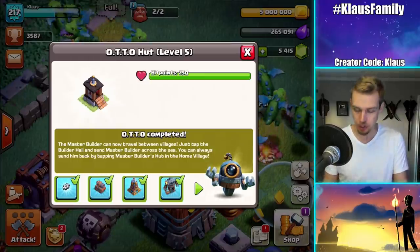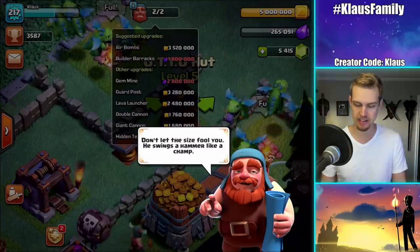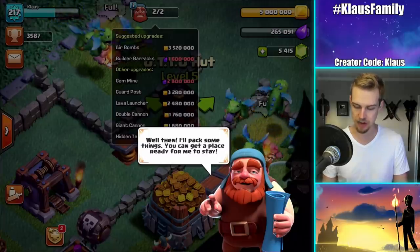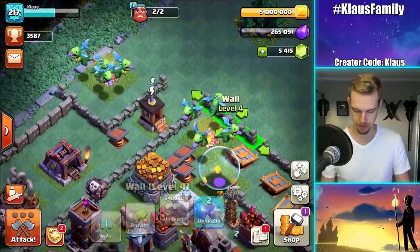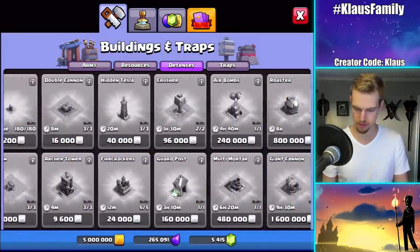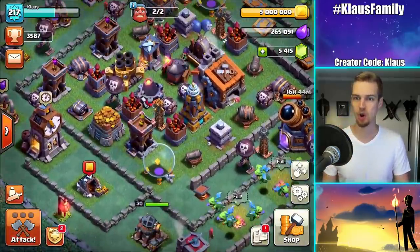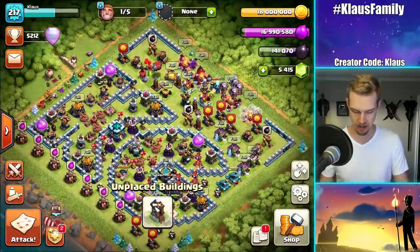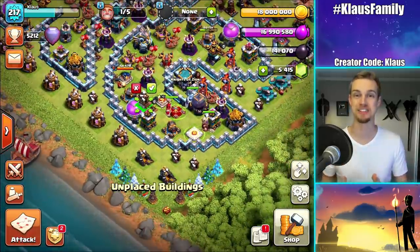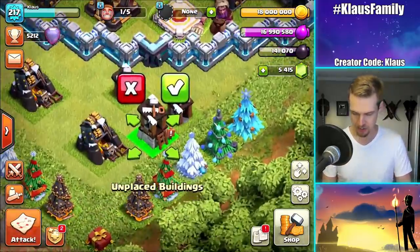Guys, we've got two builders — look, it shows two builders now! We get a new building — that's awesome. We're gonna start off this video getting the sixth builder. I'm so excited. Let's put this builder hut right down here next to the other builder huts. Ready, three, two, one, BAM!